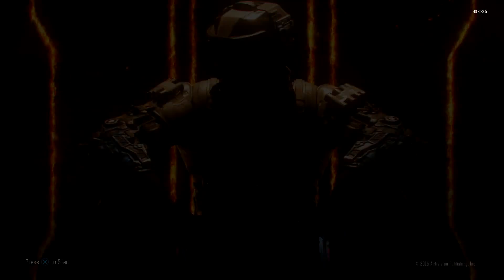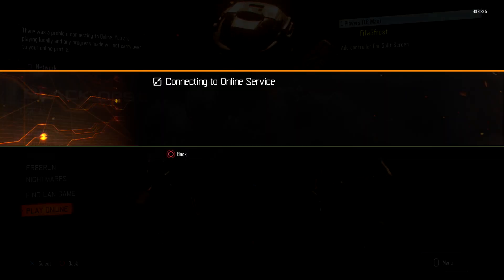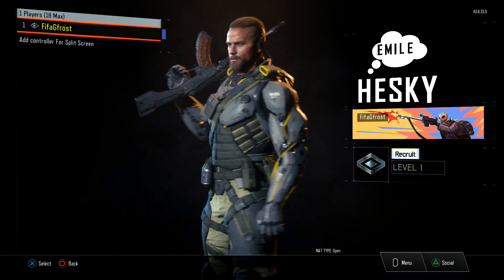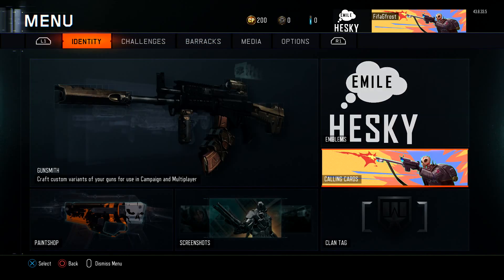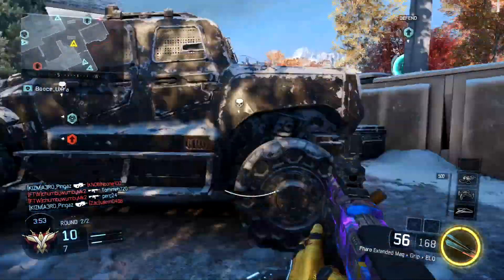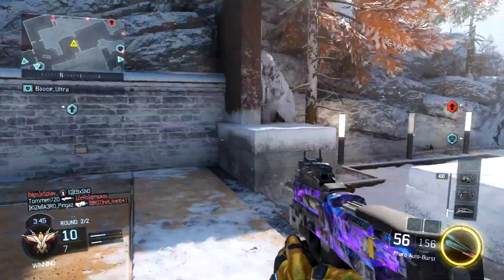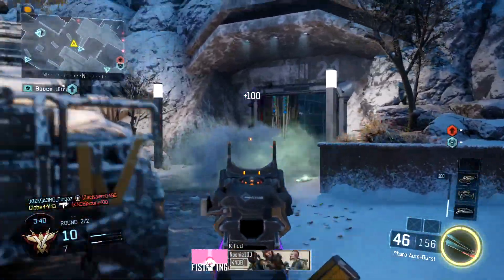Practically it's an easy way to copy emblems from one account to another — if you made a new account or just want to give your emblem to a friend, it definitely works. The steps will be in the description below if you want to check it out in further detail. To reiterate: go on your account with the emblem, back out to the main menu, switch user to the account you want to copy it to, connect online, play a game, back out, and it saves. You now have the copied emblem and calling card.